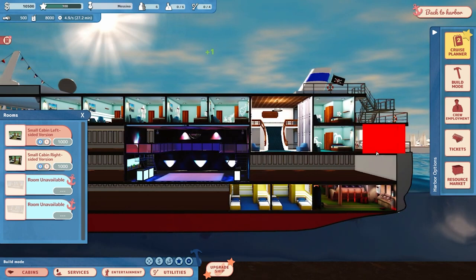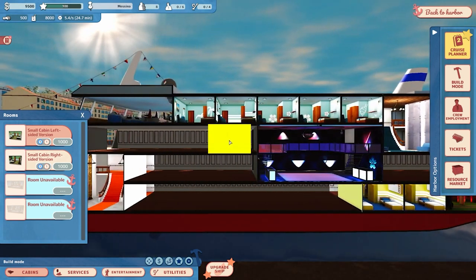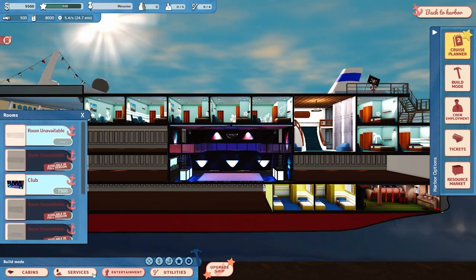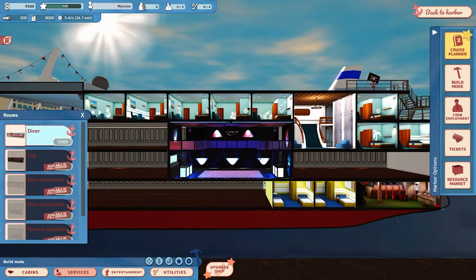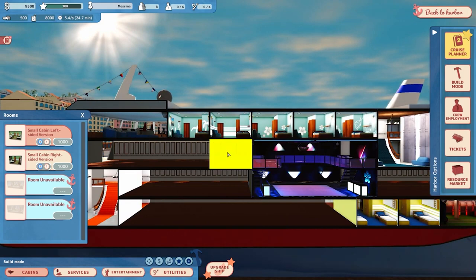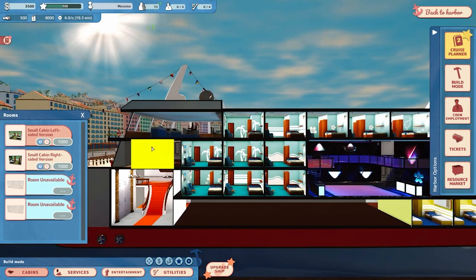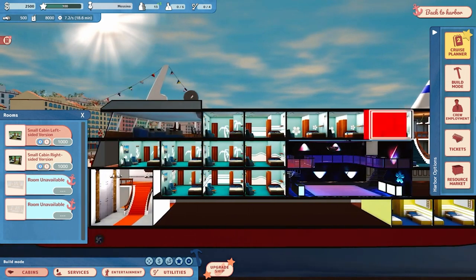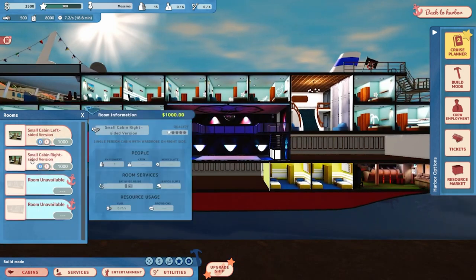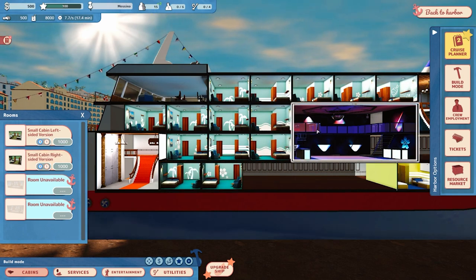We want them over here. This spot might be a good final place for the diner when and if we get it. I don't think we'll have it for this cruise. The diner costs five but takes a lot of workers to run. So we're going to go with just the club and leave this area open for the diner on a future cruise once we've grown a little bit. For now, we get more cabins - two more to be exact. That gives us $500 left in cash, which is fine.